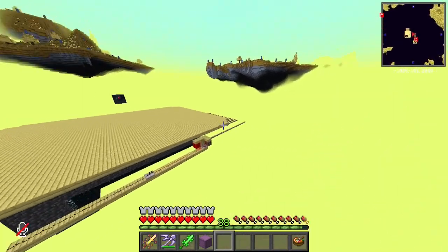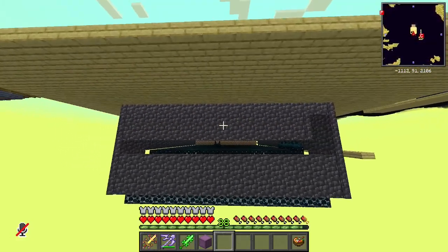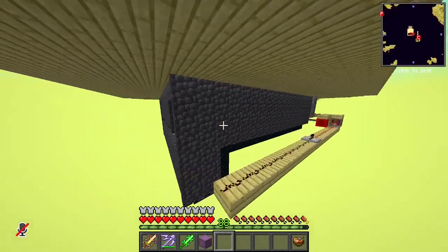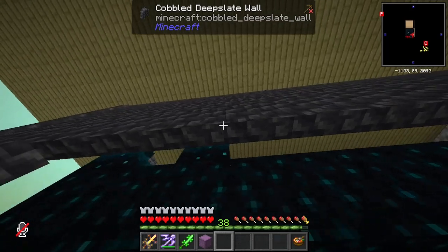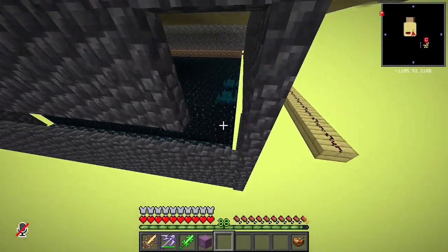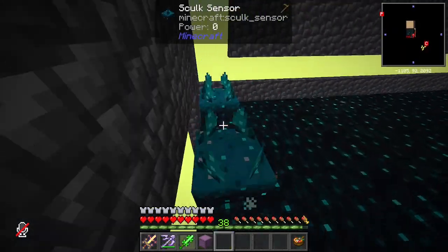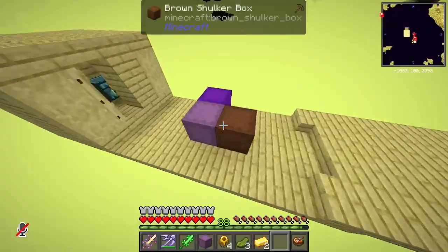A day passed since the last clip because I had to go do something else. In the meantime I encased the whole thing with cobbled deep slate wall and put a roof, so there's a bit of a dark spot in the middle where some dark mobs can also spawn. I did not want to touch the skulk with the deep slate wall. Also, if I place a wall it makes a hitbox so a mob could stand on the ledge and not get damaged, which I don't want to happen.